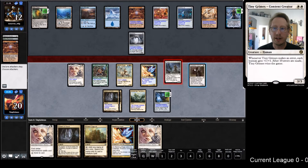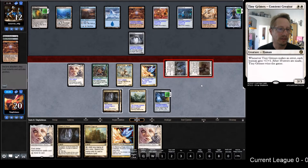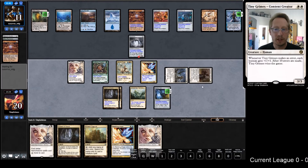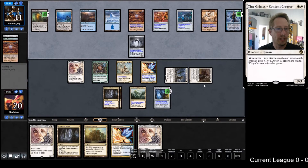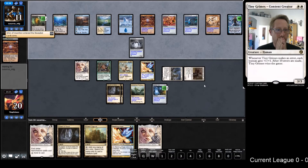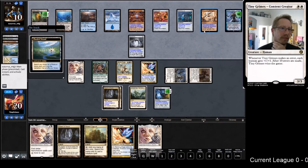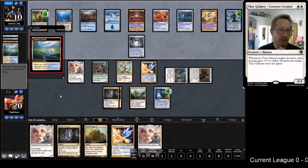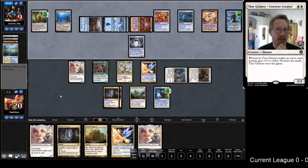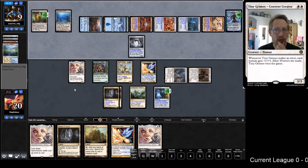One more damage - almost there. Only 11 turns away from winning - what could go wrong. Oh man, please... Whir! Wait, I can't activate this - oh, my own Oof. Yeah that's too bad. Maybe I should have just put the Meddling Mage out here. Here comes Whir - oh, that's a big Whir. What are they going to put out?